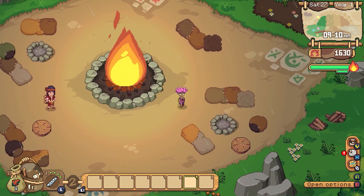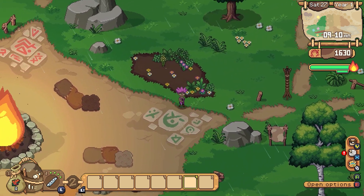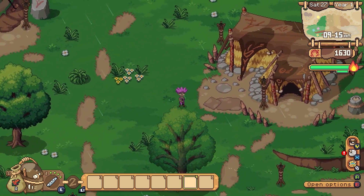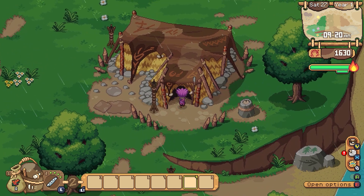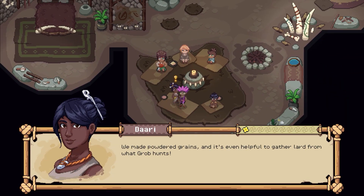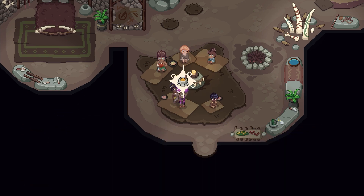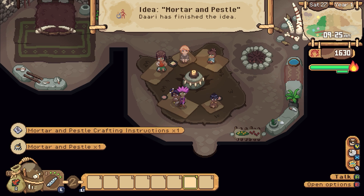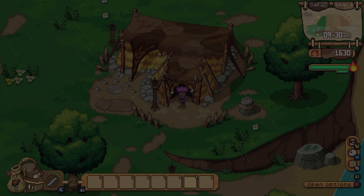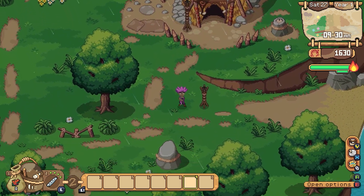Well I guess chop it — the hammer's for crushing things. Dari finish working on an idea. Okay we'll go see her on our way out. Is she inside? Because you're smart, you're inside. Grubb and I did it — we made powdered grains, and it's even helpful to gather lard from what Grubb hunts. I call it a mortar and pestle — it's just like the small ones we have but bigger. Mortar and pestle instructions — we've got it! Okay, we got the idea. Ideas are good, love ideas.